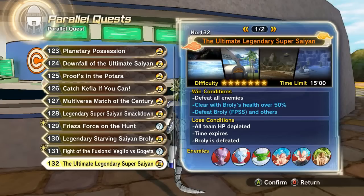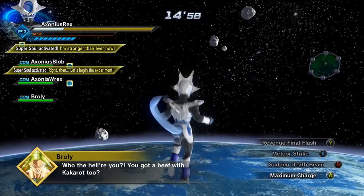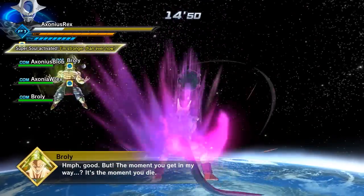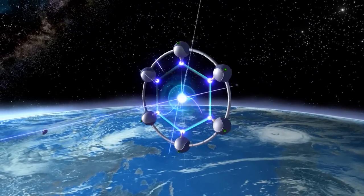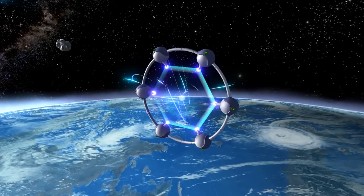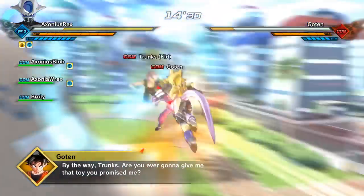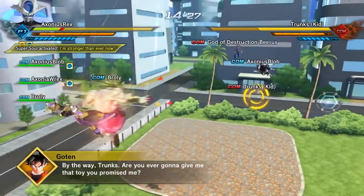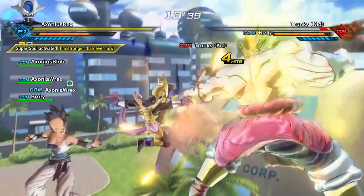The last of the Broly stuff is unlocked in Parallel Quest 132, The Ultimate Legendary Super Saiyan, where you fight off against basically the same people as in the last mission, except Piccolo's in there. You're gonna start this match with quite a lot of dialogue from Broly, so just fly down the bottom of the map, charge up, and transform. As soon as the gates appear, you want to go through the one at the bottom that's also behind you. You want to do this because you need to make sure Broly finishes the match with over 50% health. This gate has the most enemies and if you don't get it here, you can restart easier.